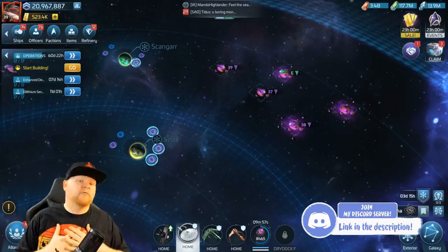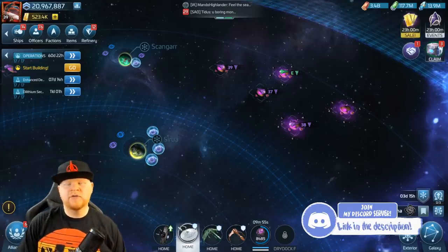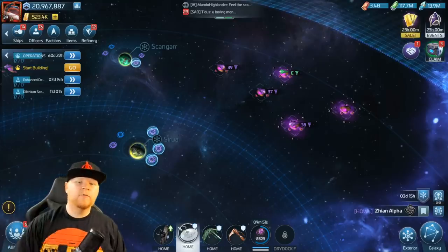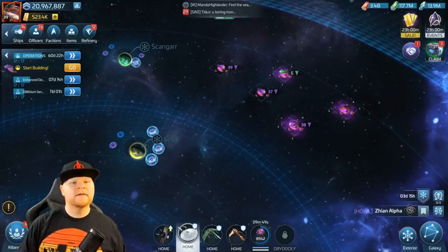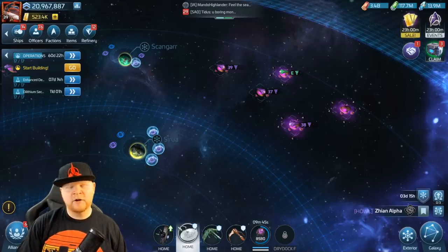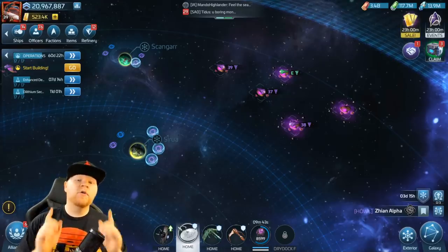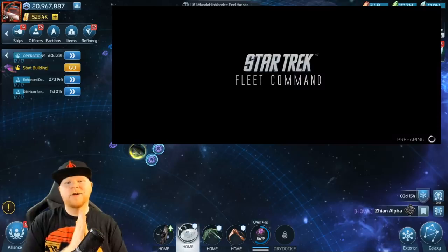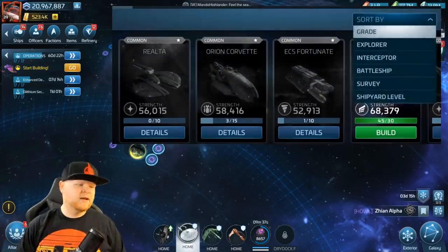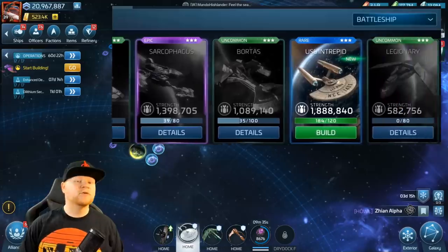Now obviously I don't have one. Shout out to two whales who made this video possible. Number one, Sky, who you remember from last week's video where we covered the Romulan version of the uncommon ships — you'll see that a little bit later today. And then also Huck, Huckster has one as well, because apparently one whale's not enough. All the whales need to get them.